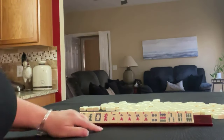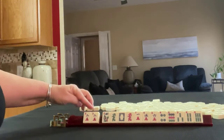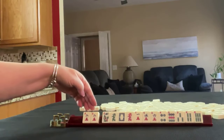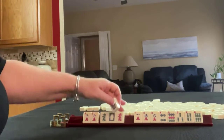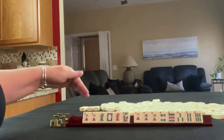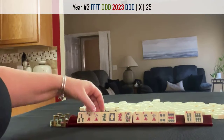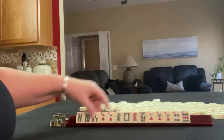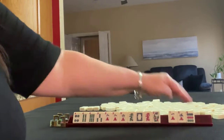If these were my tiles, I would start right here with the pair of twos. American Mahjong is a game of multiples, so I would start here and then look at the rest of my tiles and keep tiles that can be used with the pair of twos. I would probably keep the dragons just to see what comes through, because we do have some potential for a year hand.